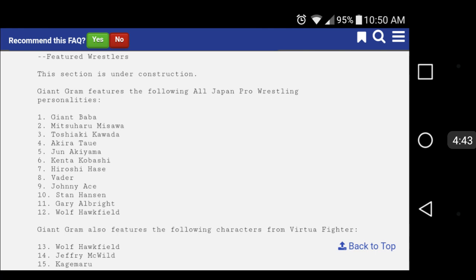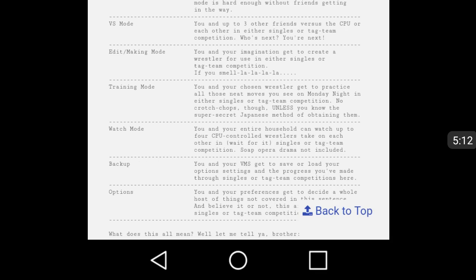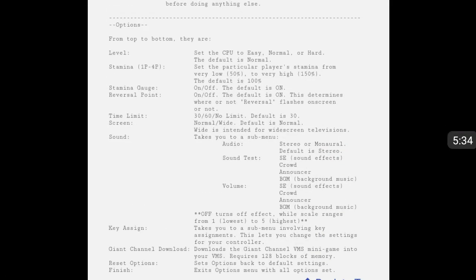The league seeding was designed so that competitors are distributed every three spots: positions one, four, seven, ten, and thirteen go to League One; two, five, eight, eleven, and fourteen go to League Two; and three, six, nine, twelve, and fifteen go to League Three. We're using the watch mode for this game since there's no league mode built in, and the tournament requires 15 competitors.